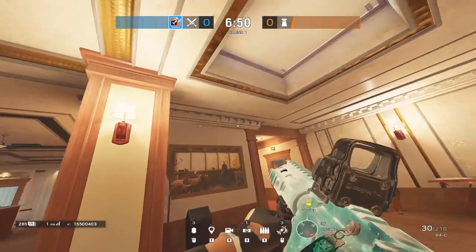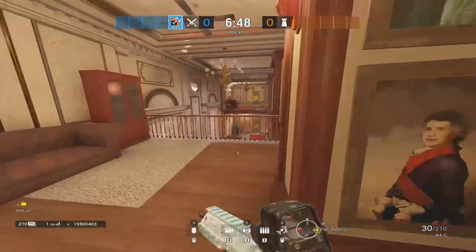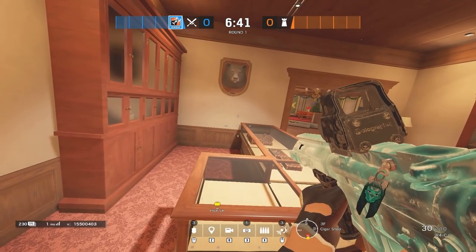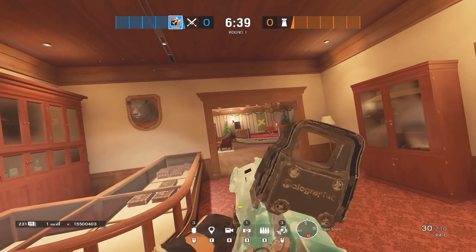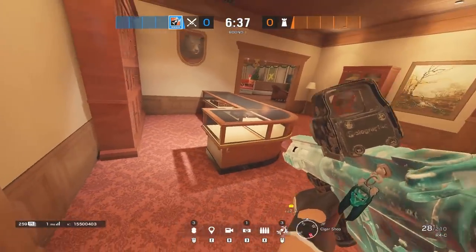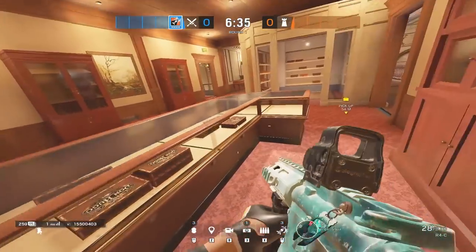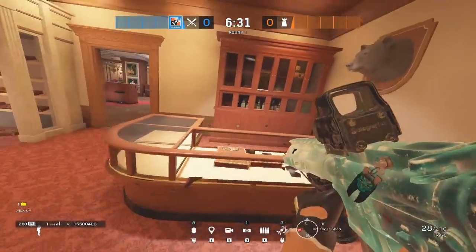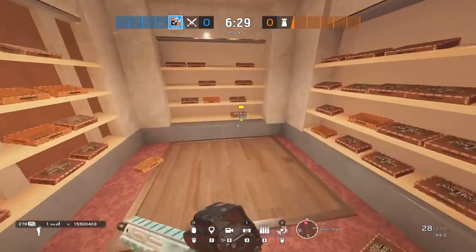Under the new hatch, you would just call this under new. Cigar shop — I personally call it CS, it's just a quicker, shorter version of cigar shop. This little desk, if they were behind it or on the inside, you would say inner J desk. Outer J desk. CS box, because it's a box.